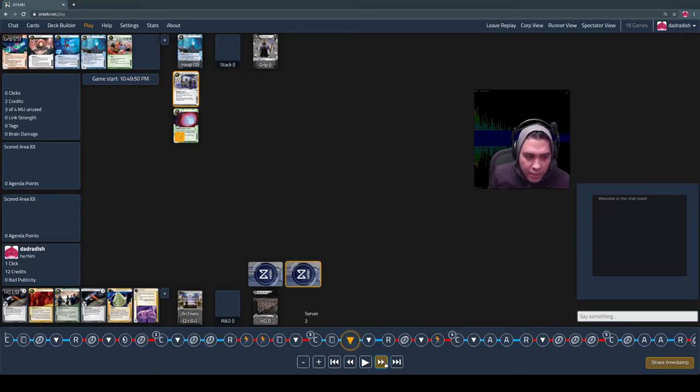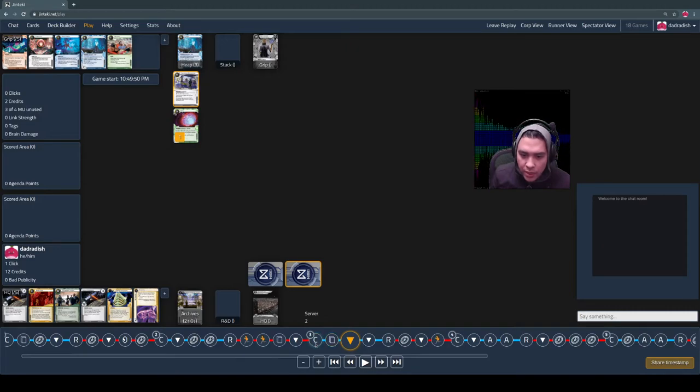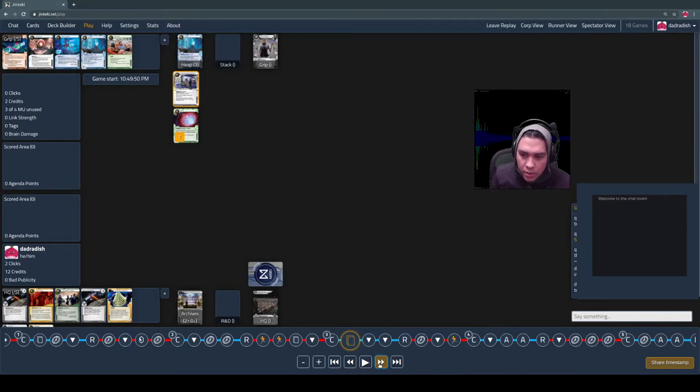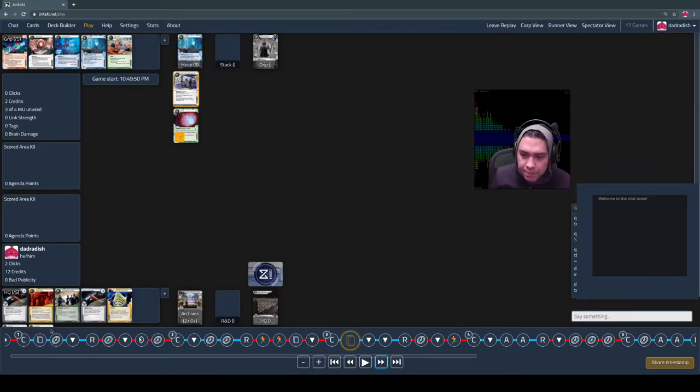I'm trying to get in position to score something, so I draw and get a Palisade — a good piece of ice to put on a remote — and then a Fun House, which is another good piece of ice in the set. When the runner encounters Fun House, they have to take a tag. That's not a subroutine, so there's no icebreaker interaction. It gives the runner one tag unless they pay to avoid it — pretty valuable, and taxing one way or another.